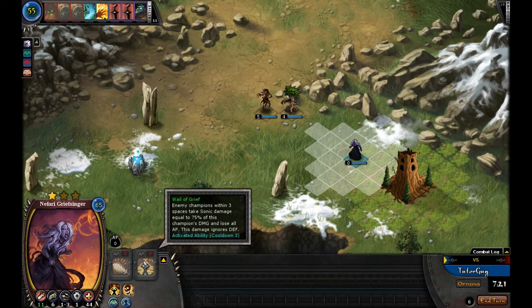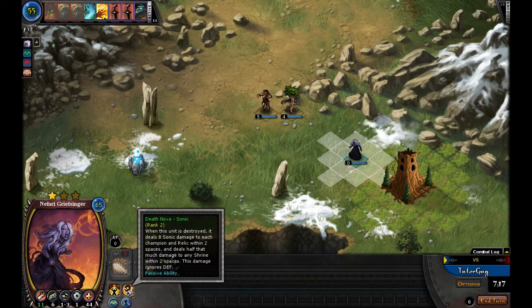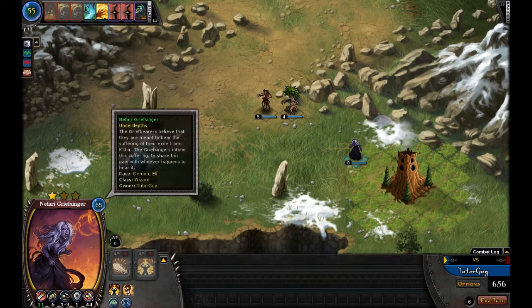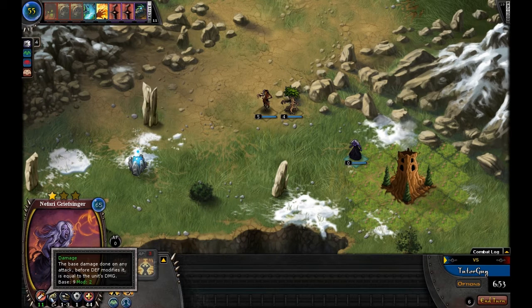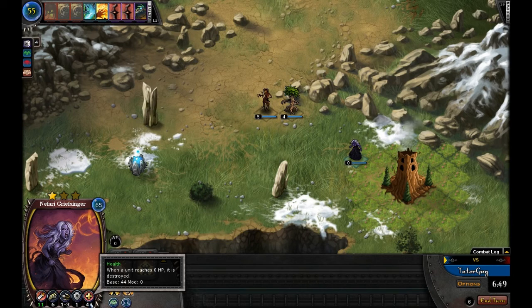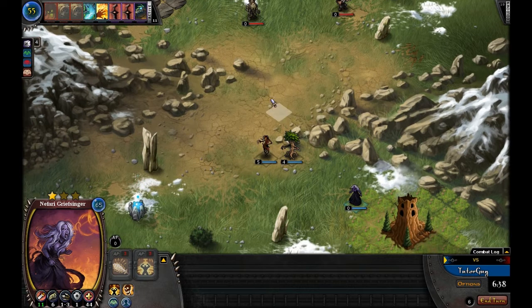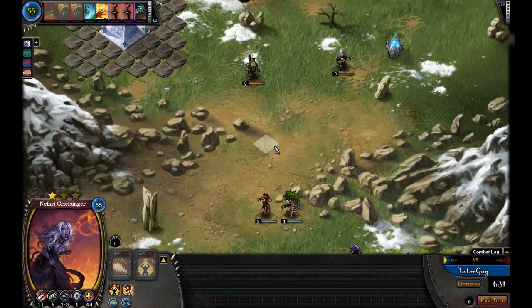We're going to deploy the Nefari Grief Singer. She has Attack Sonic, Well of Grief, Death Nova — so when she gets killed she does damage to things within 2 spaces of her. And Sonic Aura: at the beginning of your opponent's turns, all champions within 2 spaces of her take 6 Sonic damage, including your own. So make sure you don't keep your own champs too close to her. She has 11 damage, 6 speed, a 1-to-3 range, 1 defense, and 44 hit points. When her points reach 0, she pops and goes on cooldown.